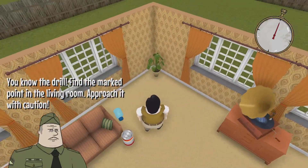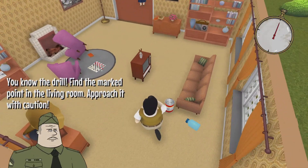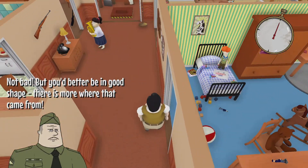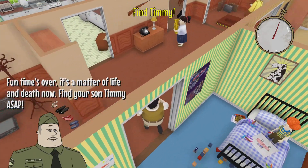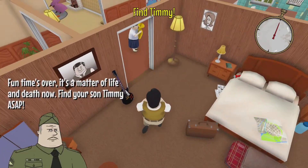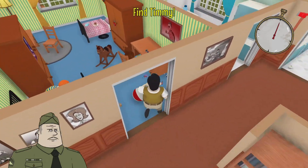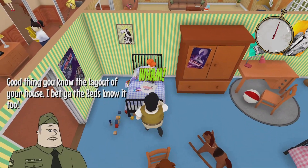You know the drill — find the marked point in the living room, approach it with caution. Right, where now? Find your son Timmy ASAP. Timmy's gonna be in here, right? Nope, that's the wife. Timothy, there you are! I bet you the reds know it too.